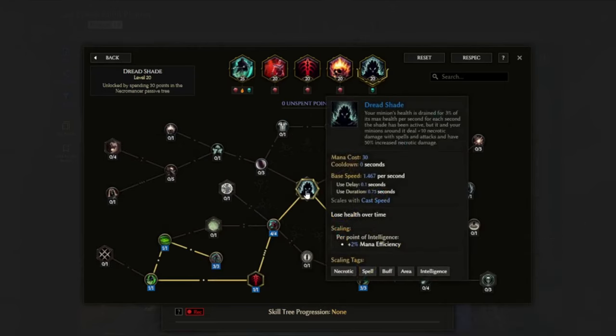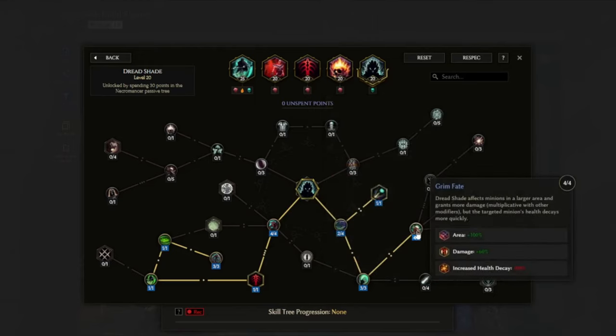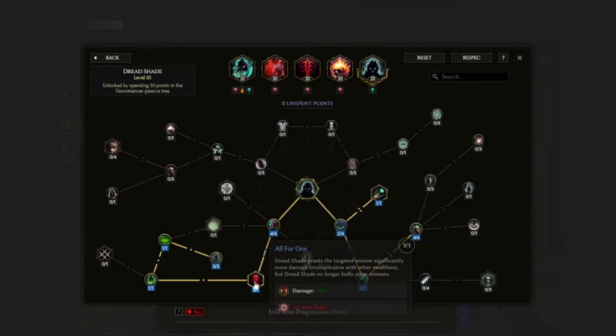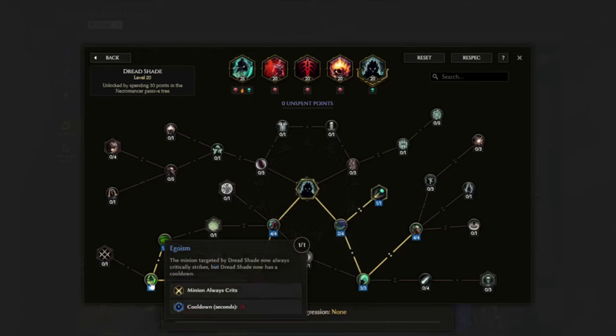The next skill we want to use is Dread Shade, to boost damage even further. We have Grim Fate for a 60% damage multiplier, some flat necrotic damage from Lingering Doom, All for One for an additional 40% damage multiplier, and Doomed Wraith for an additional 45% damage multiplier. We also have Egoism, which makes it so our Wraith Lord will always crit.